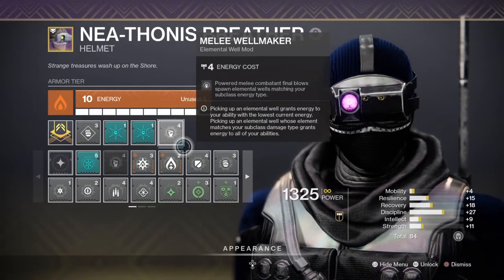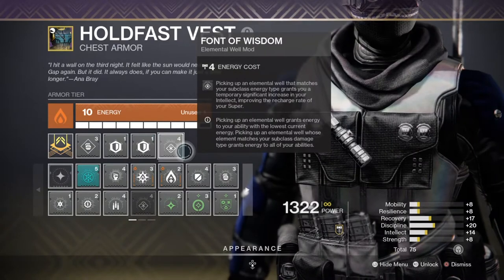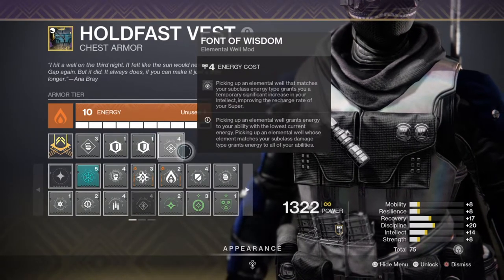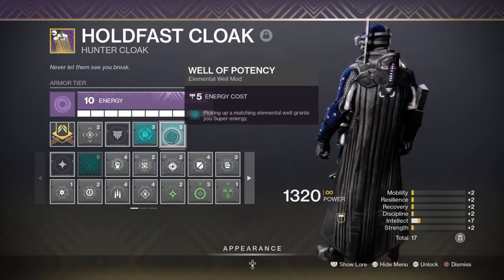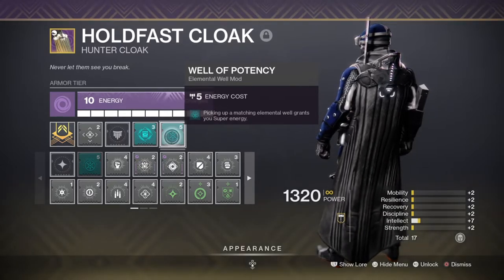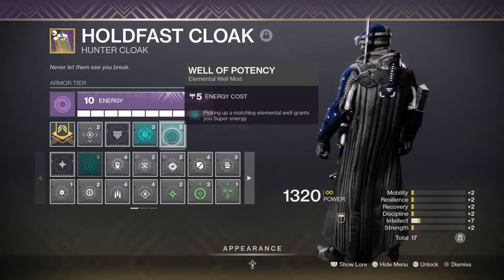The mods will activate a wide number of additional effects that greatly enhance the build, such as Well of Front for a plus-15 super regeneration over its duration, and the Well of Potency mod that provides the user with super energy upon collecting elemental wells. As you can see, the build won't be solely relying on just Shatter Dive to get you up and running — there is more to the build than meets the eye.